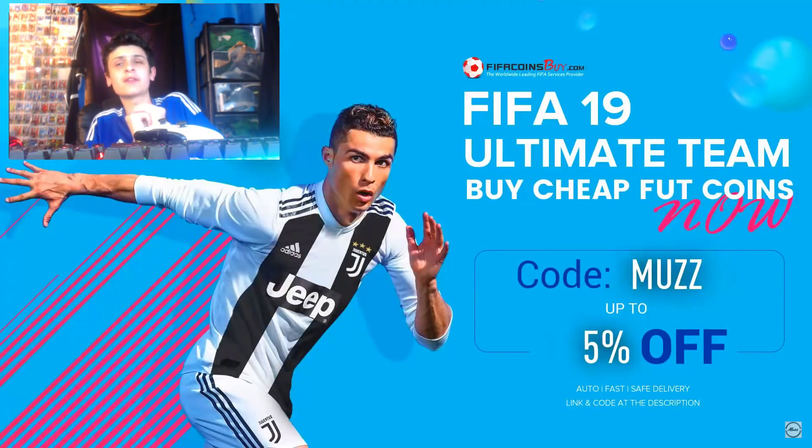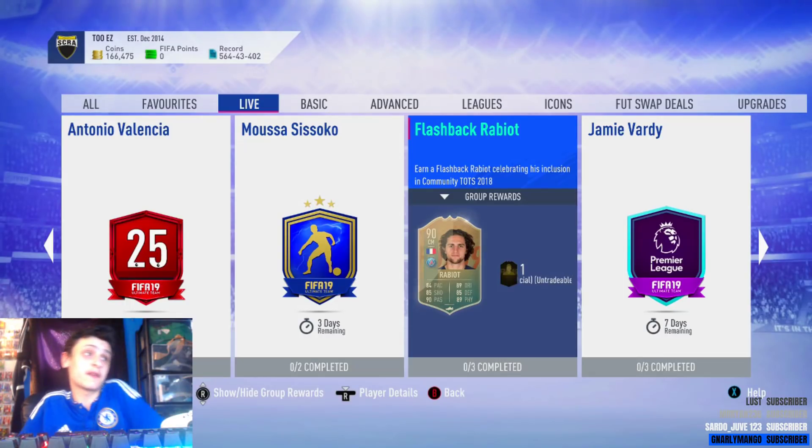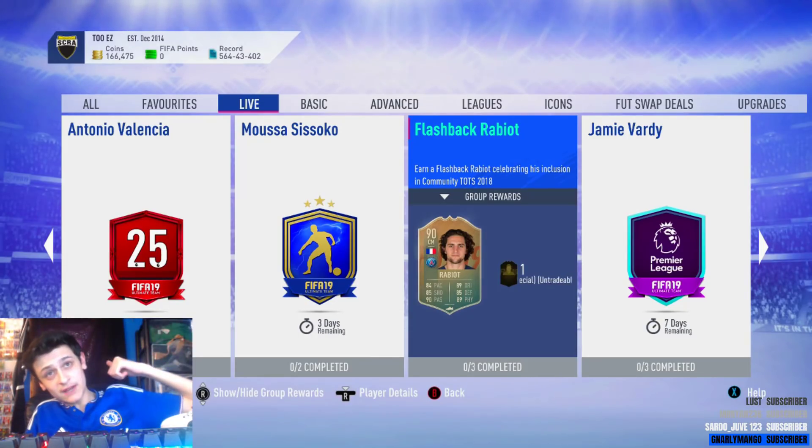Just before I start, for any sheet music from adding cards use code most five set off top line in the description. Anyway boys, EA have released a 90-rated Flashback Rabiot. I'm not too sure what you guys are gonna think about this, but looking at his base stats he does look like an icon-level player.